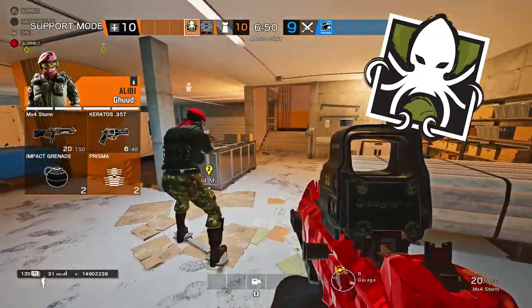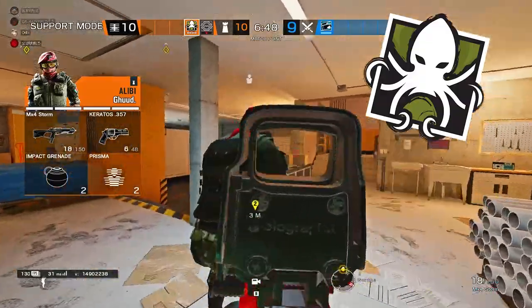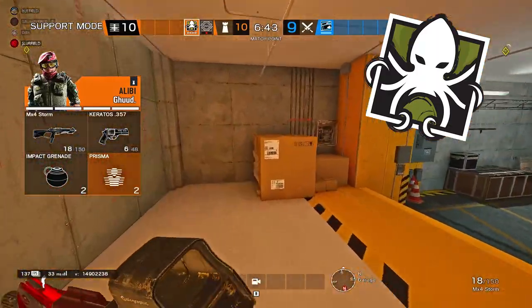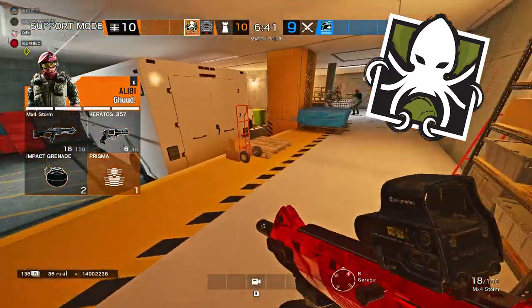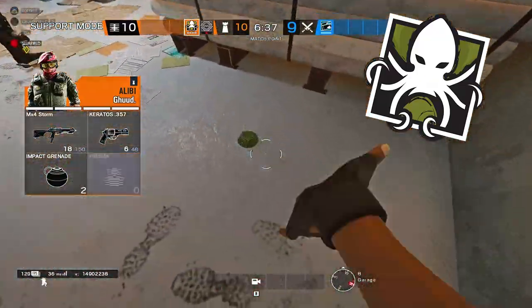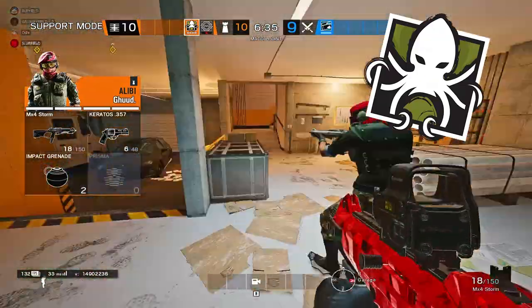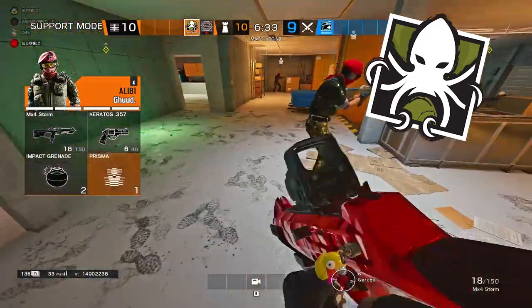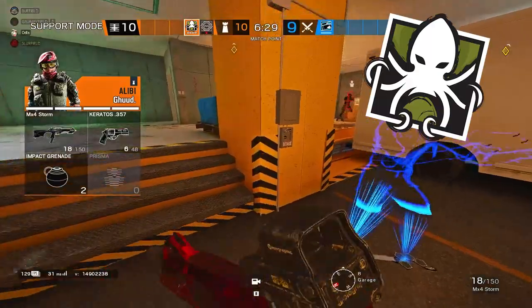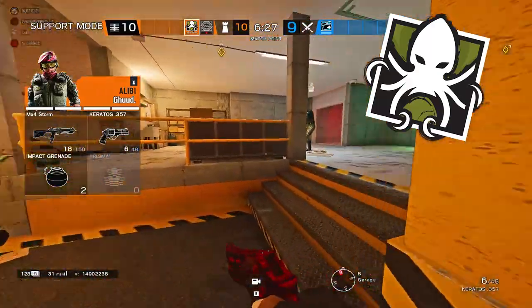Something I've noticed from Alibi players is they use her Prisma decoys very wrong — basically throwing gadgets in positions where people can just shoot them very easily. I think Alibi is best used, for example in Garage, by placing them in situations where if the enemy opens a breach, they can't shoot it. It gets in their way and basically they're going to end up having to shoot through it, which gives you free pings and free intel.